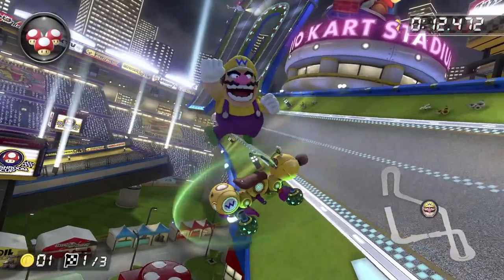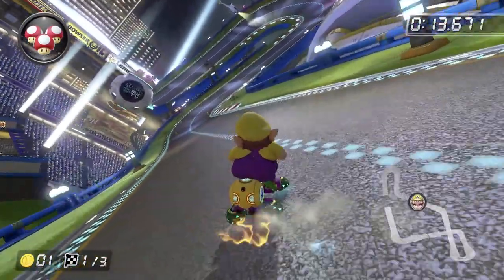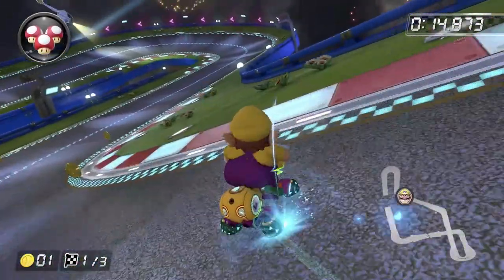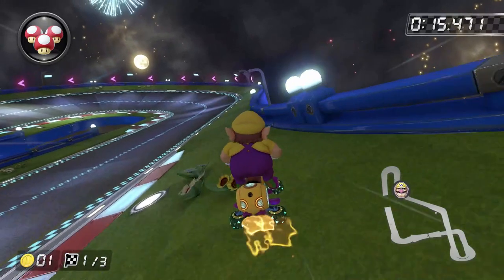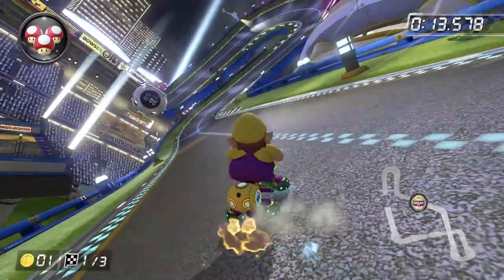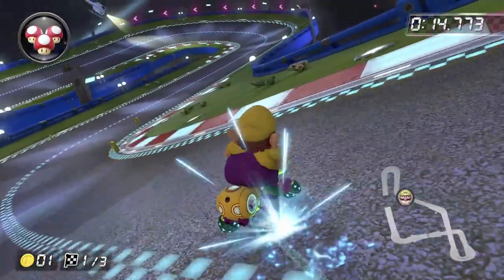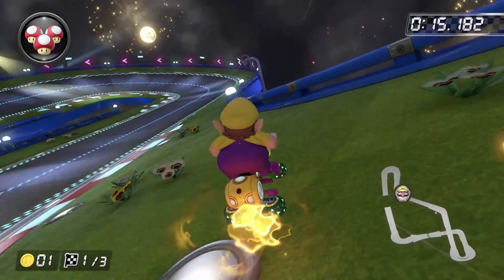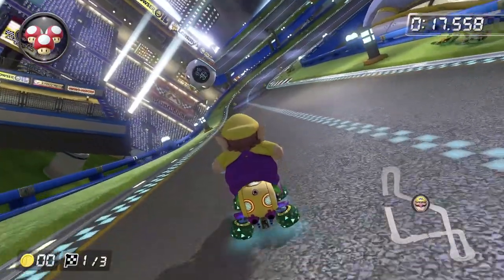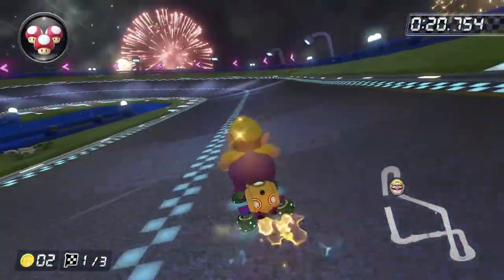Next you're going to want to do a trick off the ramp and prepare for the third shortcut. This next one is pretty similar to the last one, but it can be a little difficult to do if you also did the ramp shortcut, so you can choose one or the other if you're having trouble doing both. After you land from the ramp, start drifting right and hold a blue mini turbo. Then once you get here, jump, and because you're in anti-gravity, you should clear the entire patch of grass. However, if you're doing it in time trial mode on the first lap, you should skip the shortcut to get these coins.